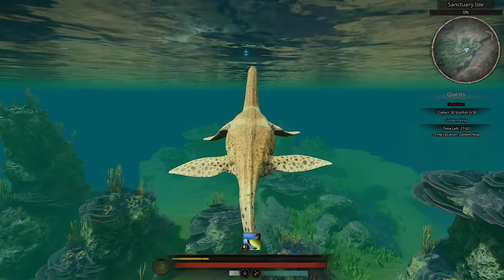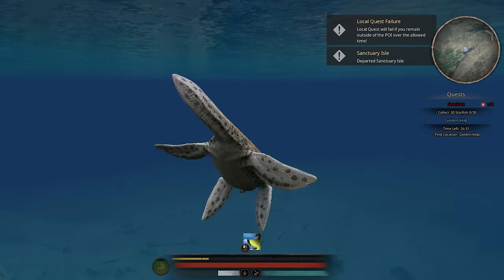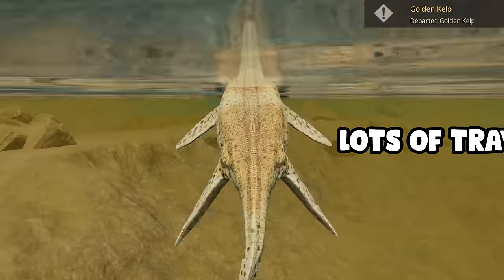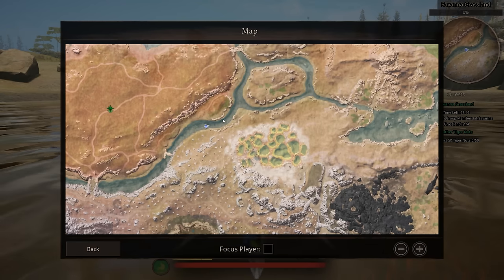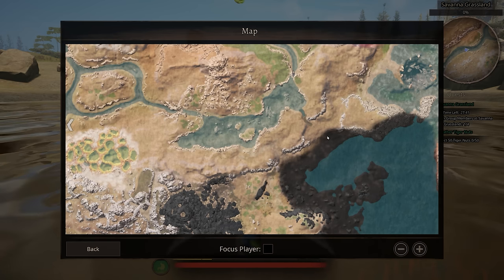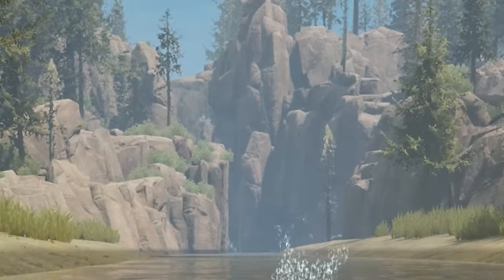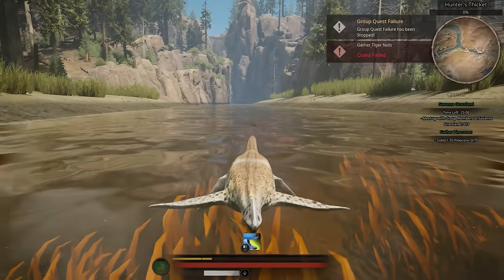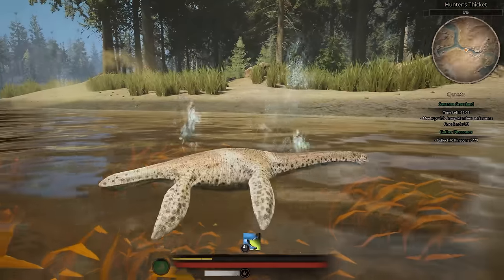Well, no time to dilly-dally. I gotta get over to the northern star. Now this is deep water. Ho-ho-ho! I'd best be careful. If I keep on going this way, I take a right, go around here, and can I jump off this bit? I think I can, and I can be in this big oceany place! Wait, what? There's a waterfall. I'm not gonna be able to scale that, something tells me.